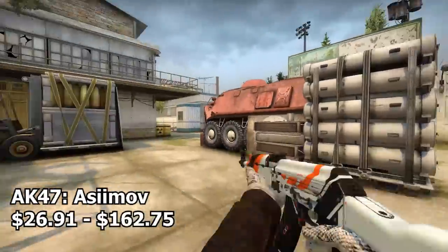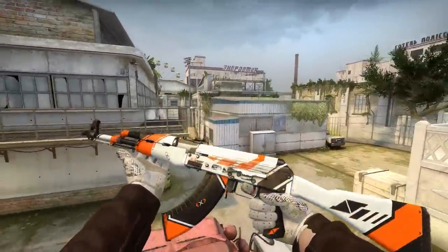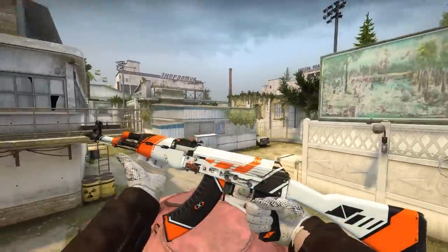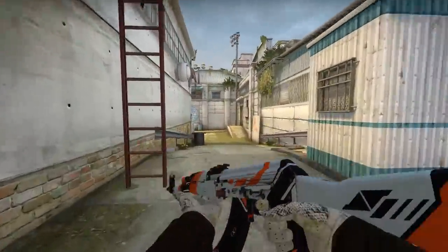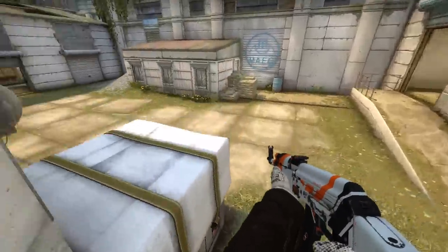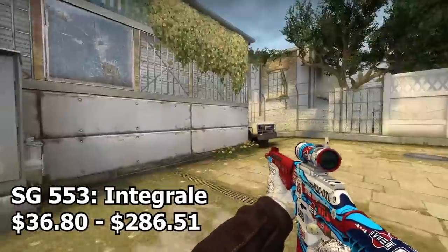Next up we have the AK-47 Asiimov. I had to throw another Asiimov on here because I just love the Asiimovs — and this is probably the AK that would most match the inventory. It's the one with the most white, and since it's a white themed inventory we might as well pick the ones that match best. Super dope skin.